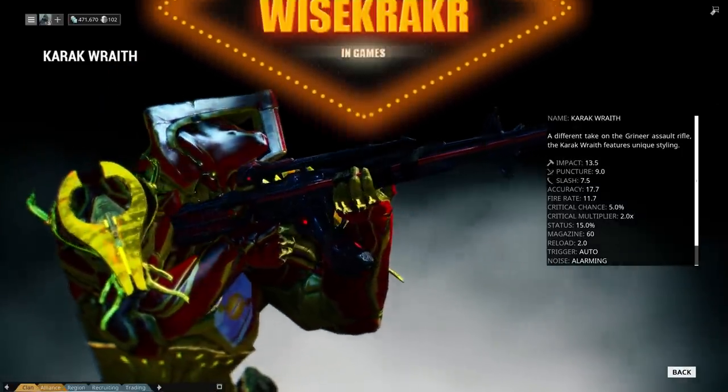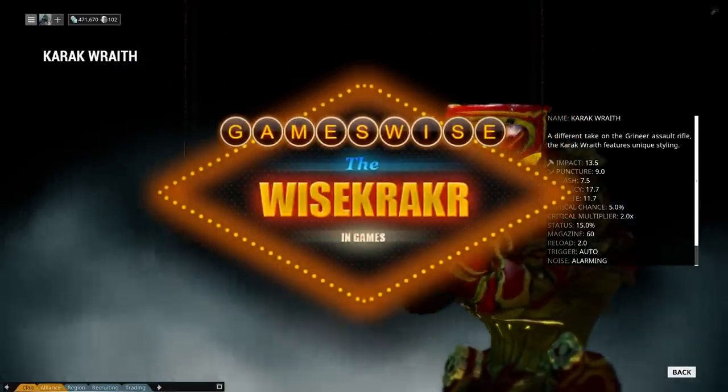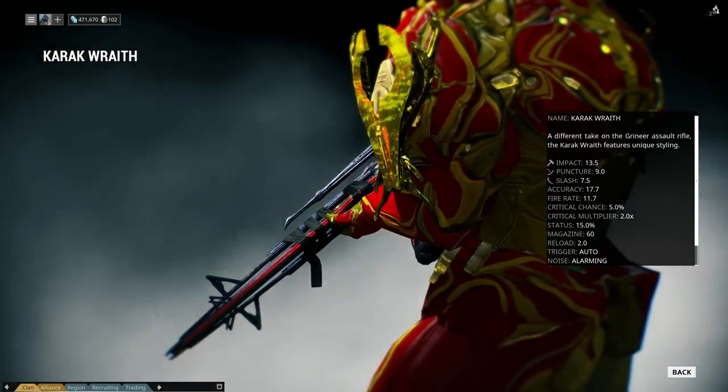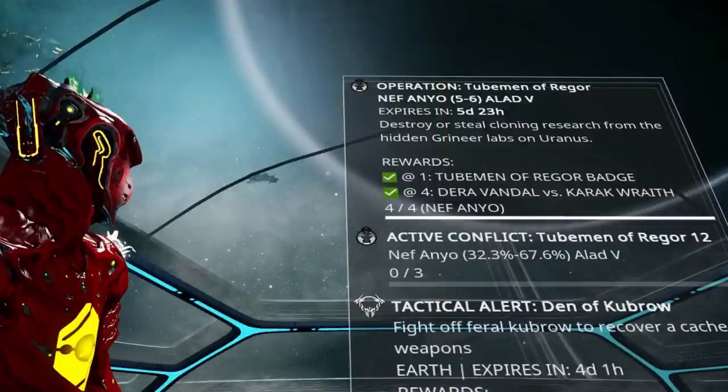This is the Wisecracker in Warframe, and today a build of the Korrat Wraith. I got this weapon by completing the operation called Tubemen of Regor. You had to choose a side between Alad V or Nef Anyo, and we got the Korrat Wraith.